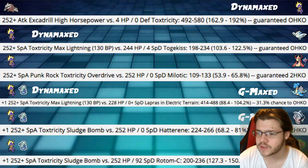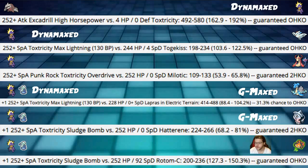For Damage Calcs: first, Excadrill's High Horsepower just OHKOs Toxtricity — not even a Dynamaxed or max move, just a regular hit — even against a Dynamaxed Toxtricity. This shouldn't be a surprise given the quad weakness and Excadrill's power. This is by far the worst matchup in the entire game for Toxtricity. You can't really have a Pokemon with all these amazing things and then have no check — that's just how it is.